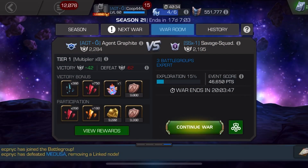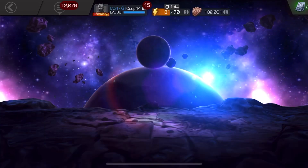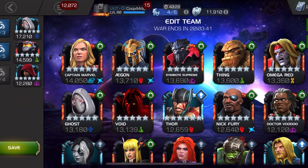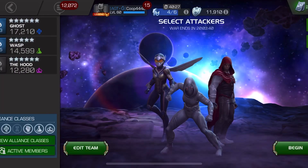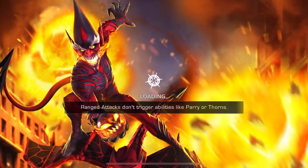What up Coop group, welcome back to Alliance Wars Season 21, War number five, where we take on Savage Squad. It's my first time going against this alliance ever in this game and we are trying our best to stay deathless — and we're doing a really good job so far, or at least I am.